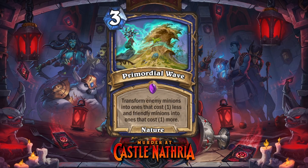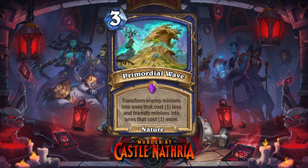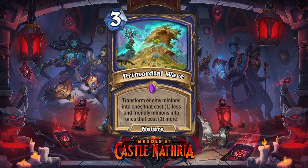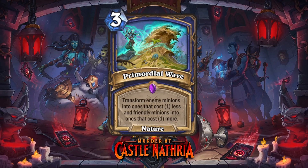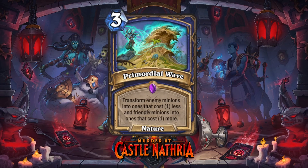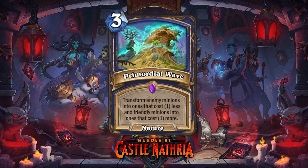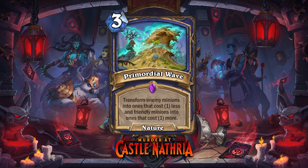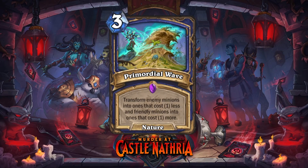It removes buffs and all sorts of effects, which is a good control tool. And the second part — the Evolve part — random minions get transformed into minions that cost one more, was also used as a one mana spell. So it's basically both of these rolled into one and the cost also combined. Now, the question is, do you usually want to play both those in the same turn? And I think no. Usually not.